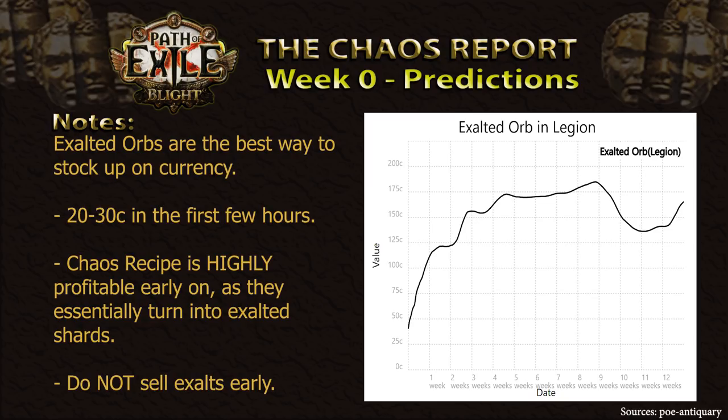As an example, if you sell your Exalt for 20 chaos early on, you will have to be certain that you can make at least 30-40 chaos in the first day as a direct result of selling that Exalt for maps, equipment or other things. Otherwise, it would be better to sit on it for a few days and wait for the prices to increase.